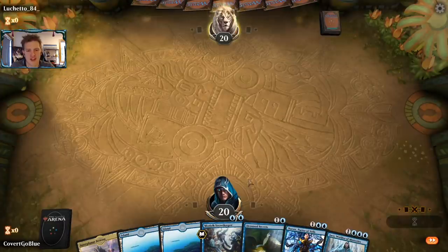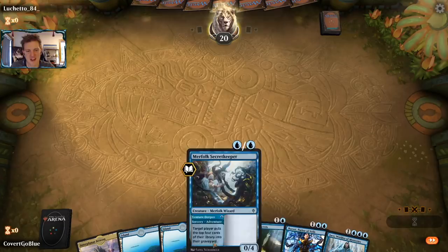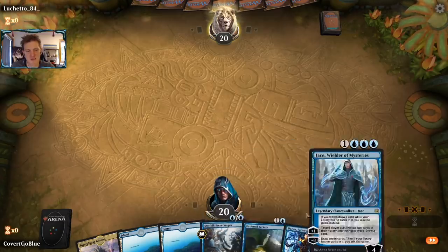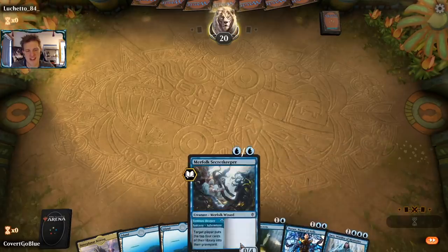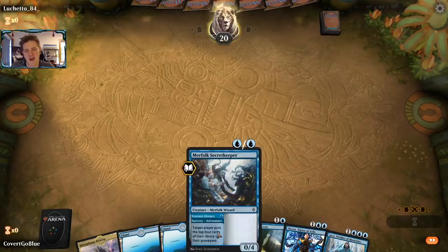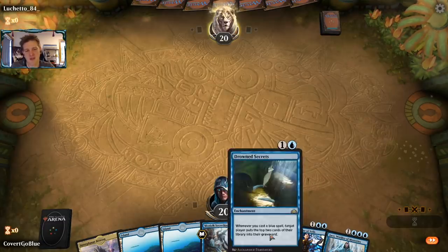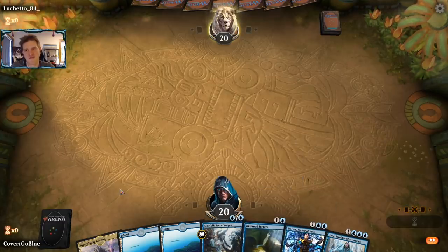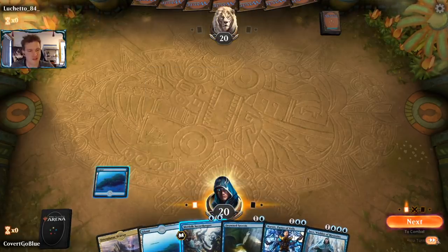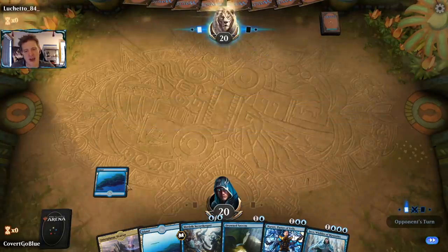Let's give it a shot — we got Secret Keeper and Drowned Secrets. We could hold the Secret Keeper to go with Drowned Secrets, but then we'd have nothing protecting our other stuff and it is a cheap play. We saw last game it came down to two cards, so let's pass.